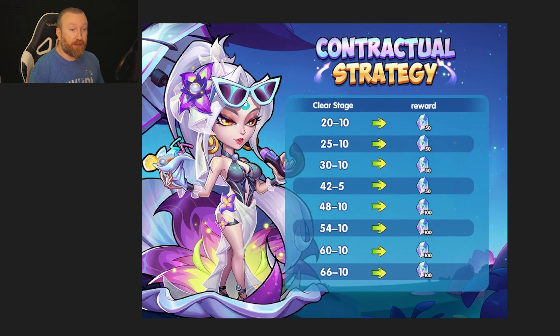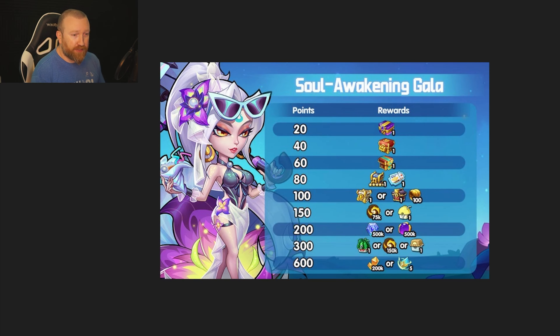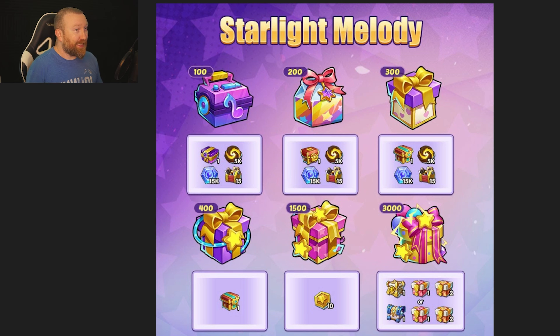The quest can only be completed one time per account, so this is definitely a one-time-only event. There's also a Soul Wicketing Gala where we can try the new system and see the rewards. There's a Starlight Melody event too — the 1,500 point mark includes the event currency. You get two points per enchanted card and five points per hero awakening, with basic points capped at 1,500. Free-to-play, you'd get about 240 from enchanted cards and maybe 750 from awakenings — so roughly 1,000 points free-to-play, making the cap likely unobtainable without spending.